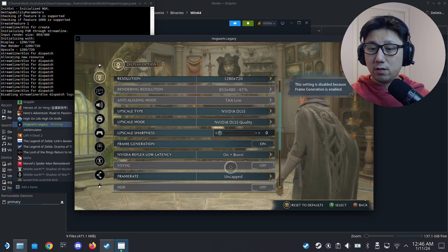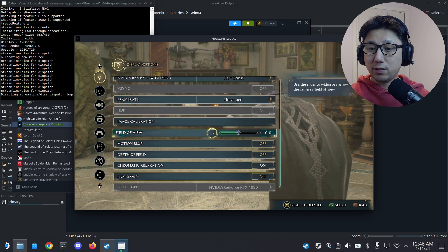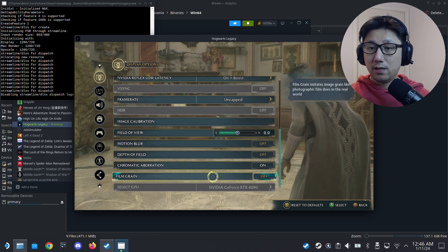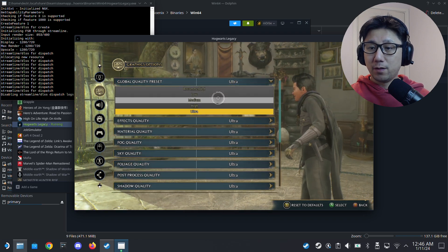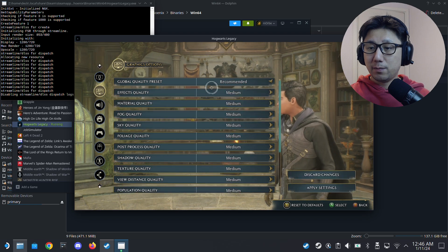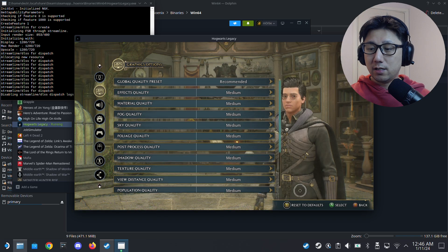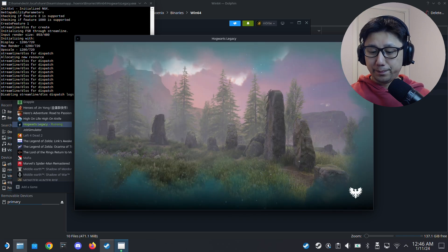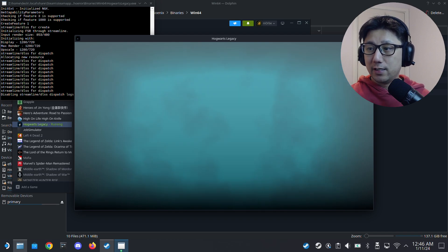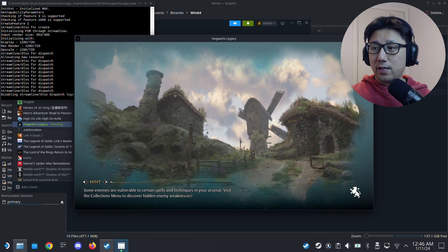Second time in, we can see it's still on DLSS and it's on quality. Turn on frame generation again, same settings — Reflex low latency on plus boost, frame rate uncapped. Under global preset, change it back to recommended because on Steam Deck you don't really need ultra. The crash only happens because you're changing from FSR 1 to FSR 3.0 for the first time.